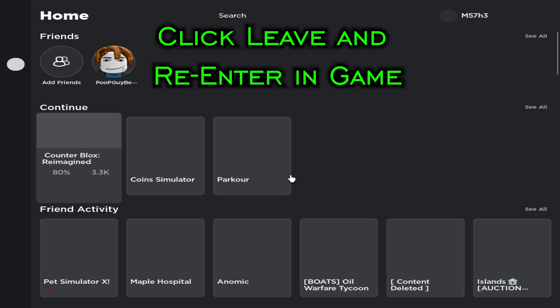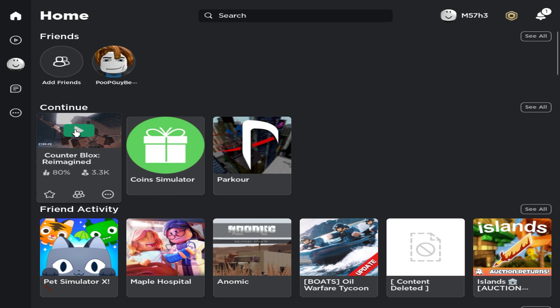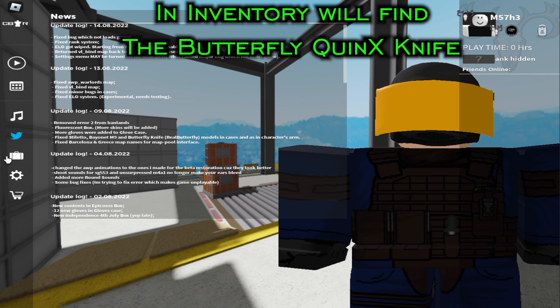Click Leave and re-enter in-game. In your Inventory you will find the Butterfly Quinks Knife.